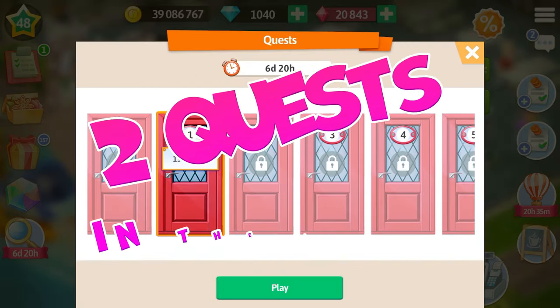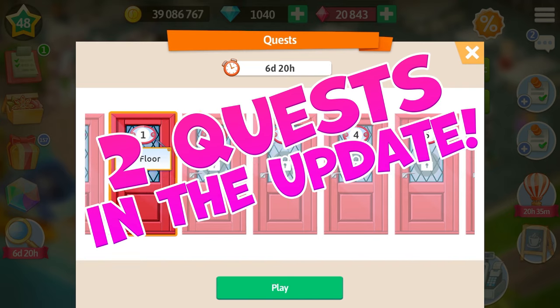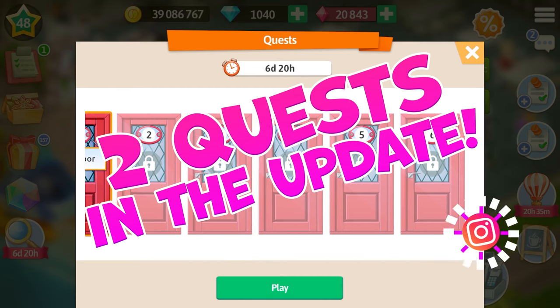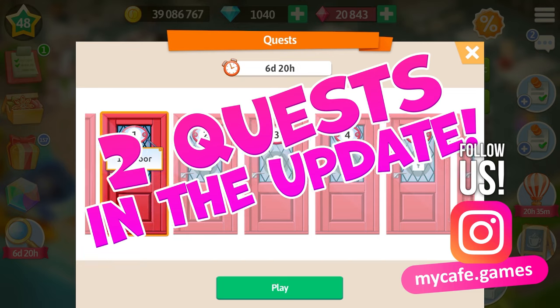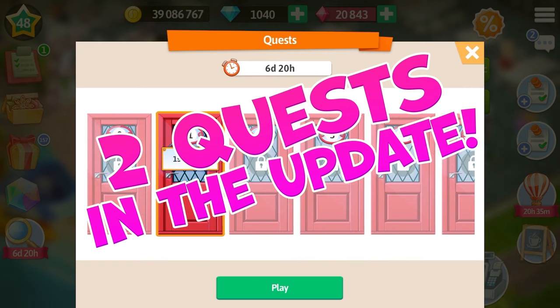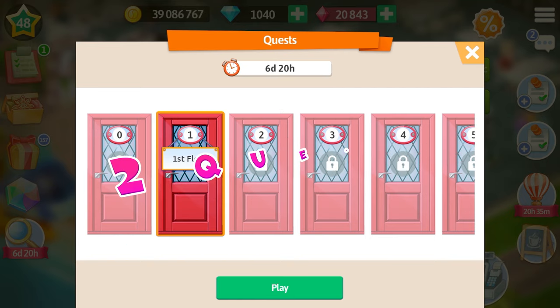Now, I have some important information for all players! With this update, we are going to have two quests instead of one! The first one will be mostly about gaining different resources — puzzle currency, puzzle boxes, and gifts — and it will not have a story. So this is going to be an additional quest which gives you more resources! When it ends, the second quest will start, and this one will have a new story, and there's also going to be a special video about it!